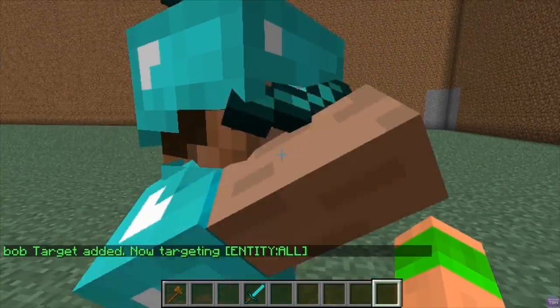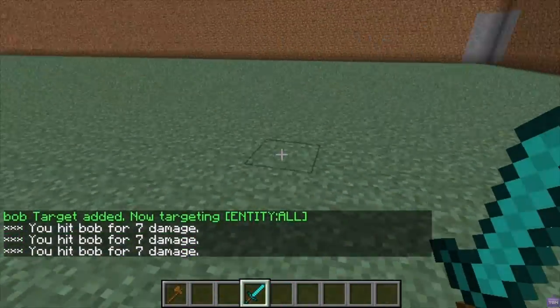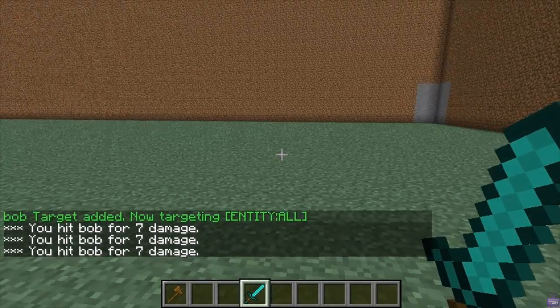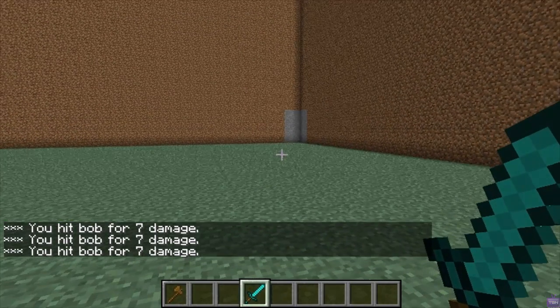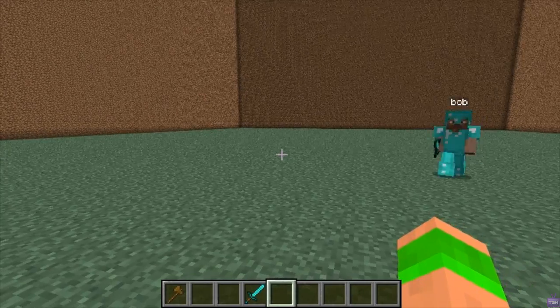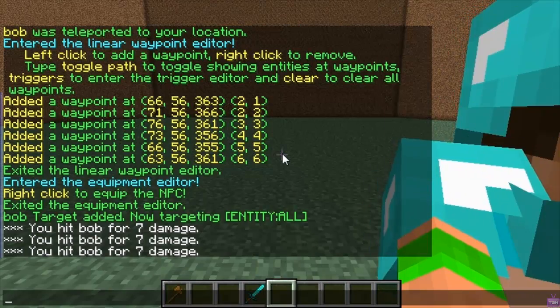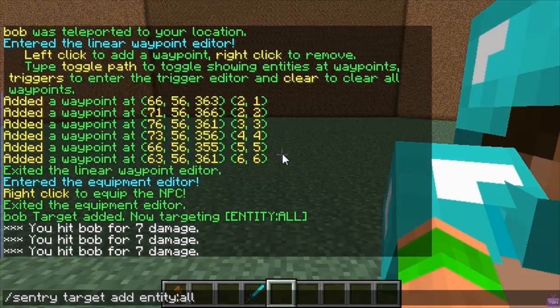You see he starts attacking me. If I attack him back I can actually kill him. Obviously he hasn't got much health because it only took sevens and then he's dead. You'll see that he will spawn over there but he'll run straight to the waypoint. Then he'll try and attack me again.